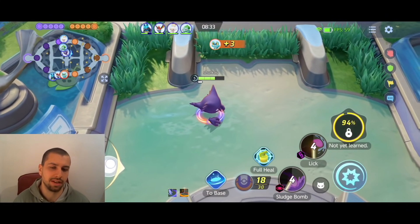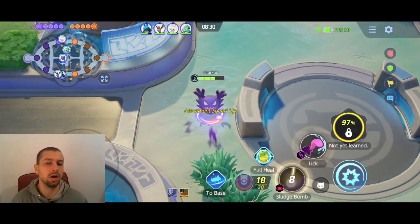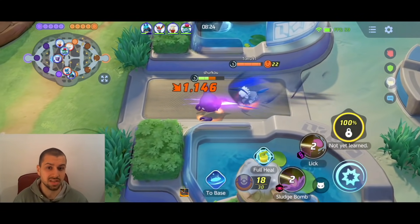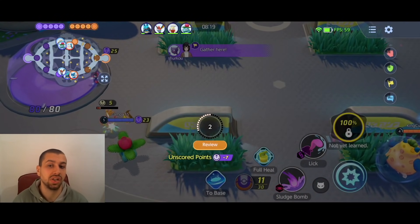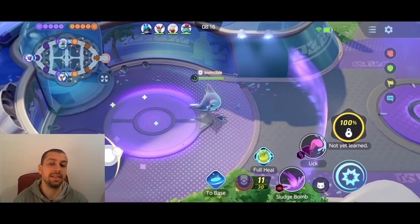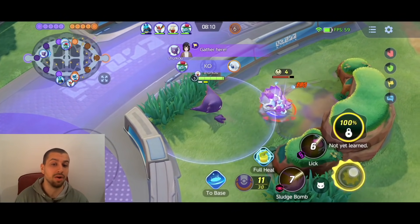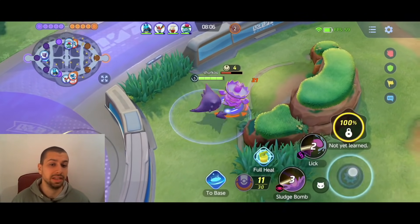I used to really hate that Sludge Bomb Hex build, but I played a couple of games today and I'm starting to like it more and more because I just realized, okay, I am useless early. What I should have done here is go back and just cleared my own jungle instead of being greedy to get these middle lobsters, because the Absol — of course an absolute monster in the early game, complete opposite of my Gengar — is just able to completely chase me down.